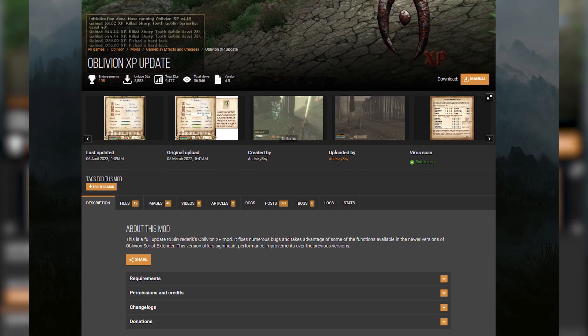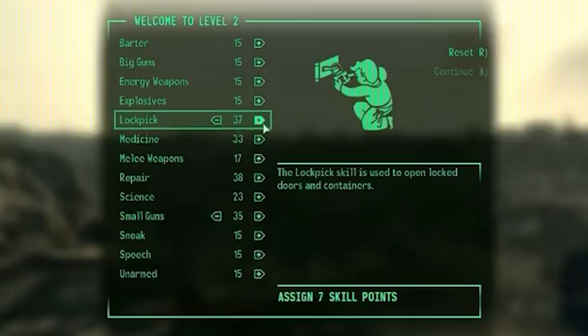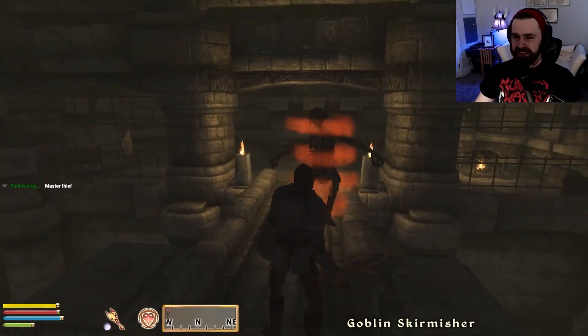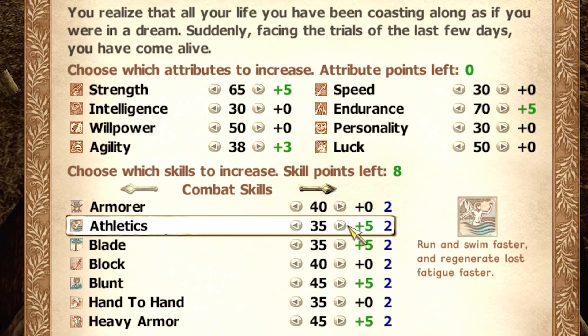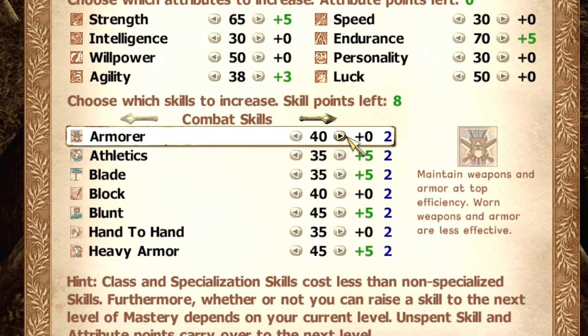And that is where today's mod comes in. The Oblivion XP Update overhauls every aspect of character progression in the game, and replaces the use-to-gain system we are all familiar with, with something you'd find in a more traditional RPG like the older Fallouts. Instead of receiving experience towards a skill level up and then having that skill trigger an overall level up, you instead receive general experience for every act you do — from killing an enemy, to creating a potion, to discovering new locations on the map. That general XP, like in traditional RPGs, triggers a level up, and you distribute a number of attribute and skill points however you would like.